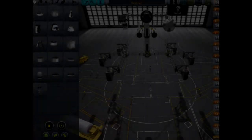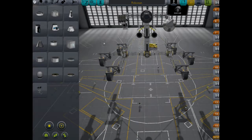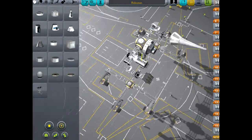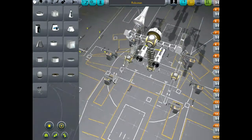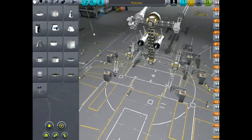Hello everyone, welcome back to Kerbo Space Program. I have here today a little robot man that I created in my spare time. You probably saw what I made last time — it was a tank — and I've created a robot man that shoots.